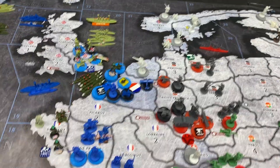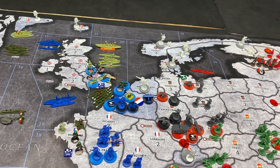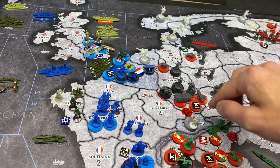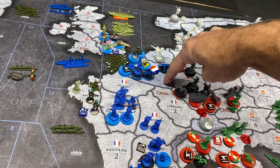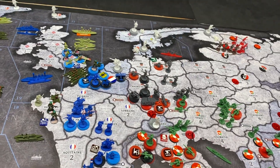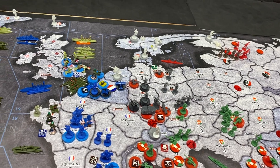Moving on to the Germans. They've been building all game in Rhine Province — just build, build, build — and now they've moved everything south one space into Alsace, getting ready for something. Alsace borders Belgium and Lorraine, so if they advance that's where they'll be going. They just built all ground units again, hunkering down to deal with the massive Allied buildup approaching.